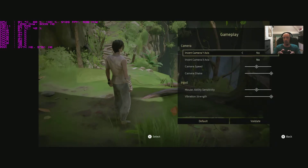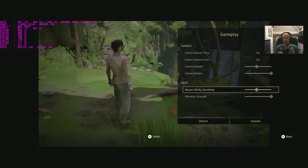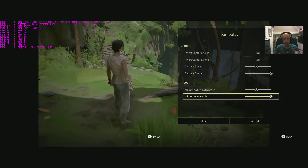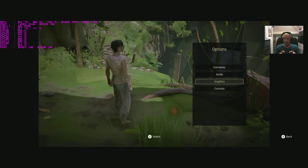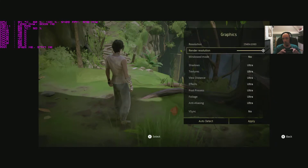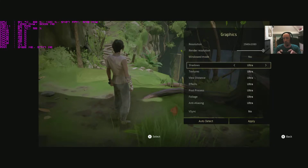In gameplay options you've got invert camera Y-axis, invert camera X-axis, camera speed, camera shake, mouse sensitivity, and vibration strength — all left at default. Audio is simple: music and sound effects sliders. The game is stereo and doesn't support any form of surround sound. In graphics, render resolution is currently set to the max. Windowed mode is just yes or no — full screen or windowed, no borderless option.